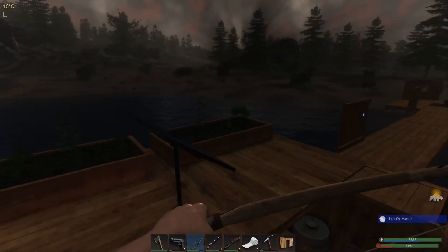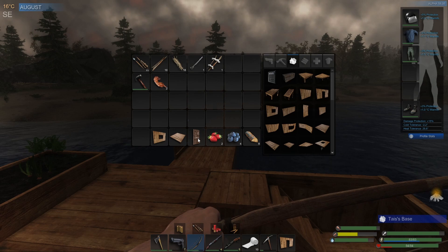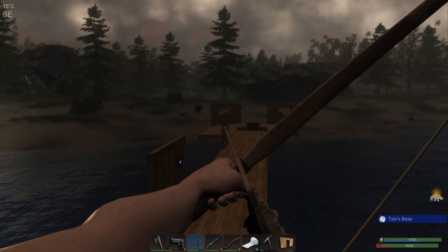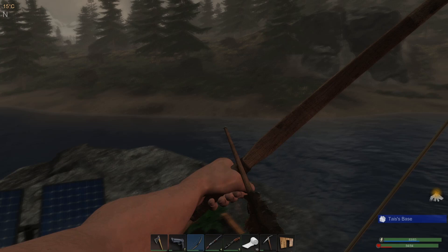G'day guys, TailsGaming back again, and we've been a little bit busy overnight. We've made a window, ceiling, door, and the door frame, which I'm going to pop over at the entrance to my place. But we've got a couple of visitors over there, so instead of pestering them, let's just go see what sort of loot we can find.